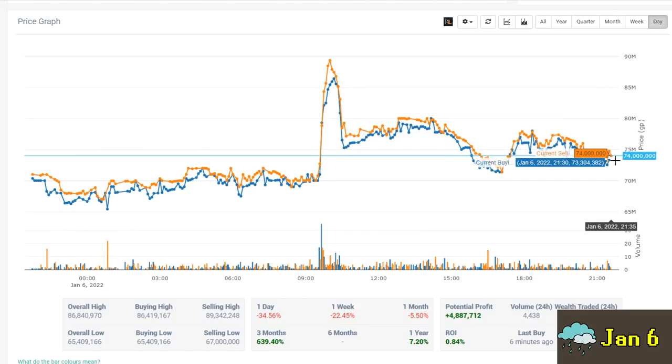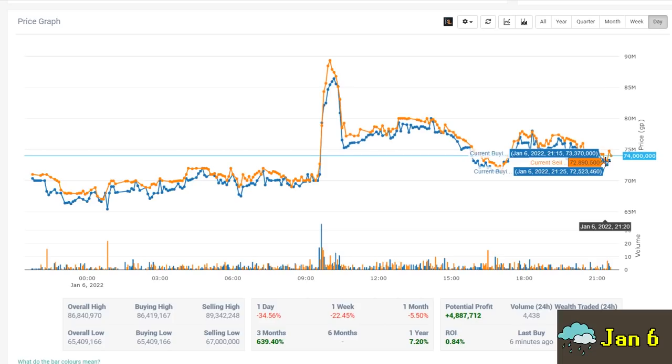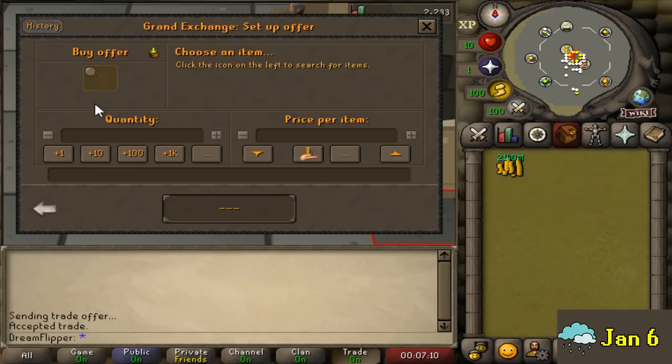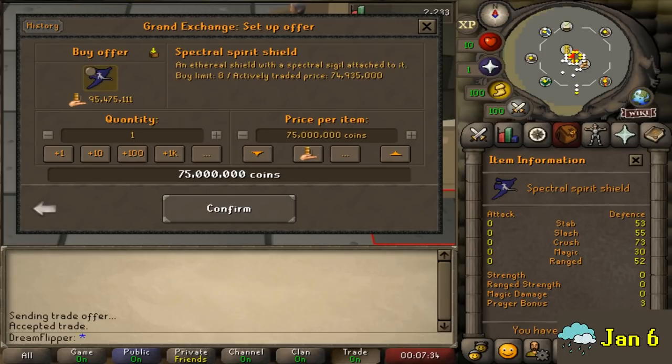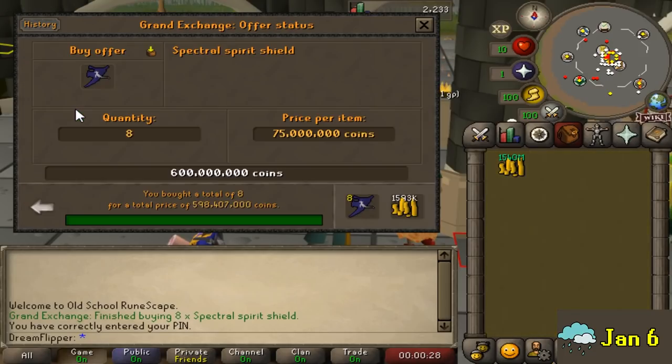Right now we're looking at the Spectral Spirit Shield. This one I'm a little uncertain about - the Spectral crashed hard, mainly because a lot of people just aren't using crossbows, they're using twisted bows and you can't wear a Spectral. So it crashed all the way down to 75 mil. My line of thinking is that the Spectral will gain value again slowly over this month due to smaller team sizes and different strategies. We ended up buying 8 of them for just under 75 mil.